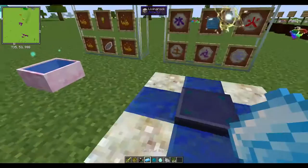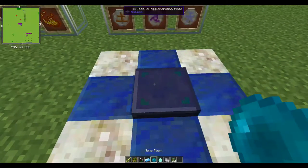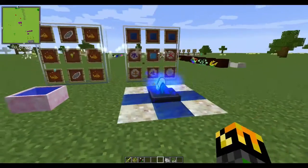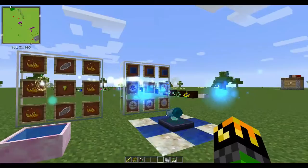Now to make 1 piece of Terra Steel, you need 1 Mana Steel, 1 Mana Pearl, and 1 Mana Diamond. Just toss them on, take a step back, and there you go. These little effects happen and you can see the Mana transfer.